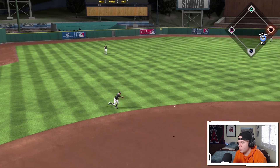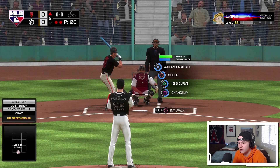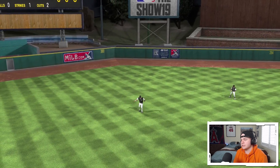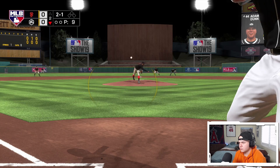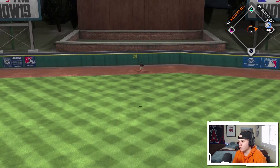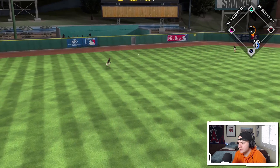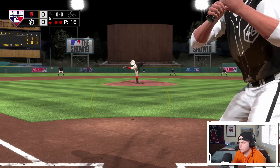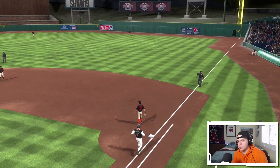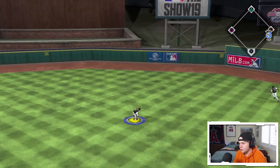Tim Coogler all the way in the hole, plants his feet and makes a strong throw — that should be the third out. What a play from Coogler! Warning track power from Adam Dunn, dead center — I thought I was gonna crush that. Another line out. Six up, six down against Marichal so far. Yikes.